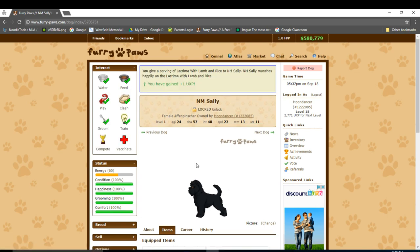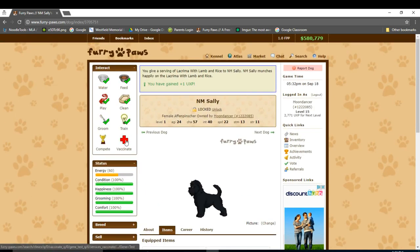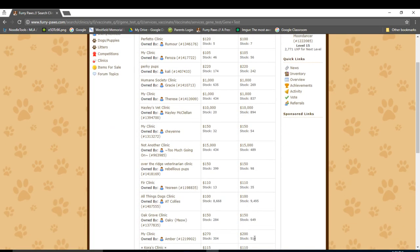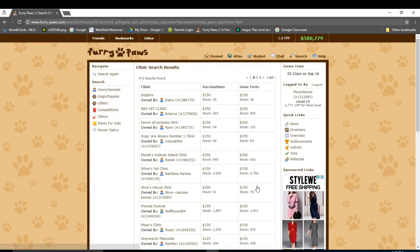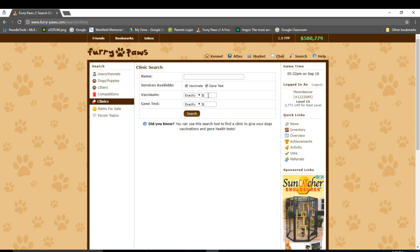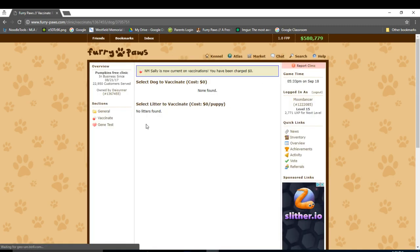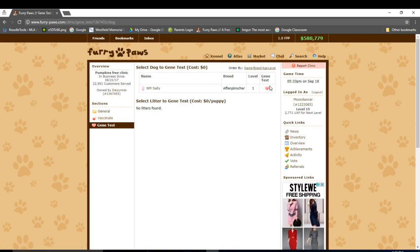Let's go back to our dog and equip her with a plain white collar, the purple leash, and also blue food. Now we can feed Sally. Now we've completely equipped Sally. Before letting her compete, though, we need to vaccinate Sally. If you click on this button, you'll see a list of all the clinics. However, if these are too expensive, you can also search for a clinic right here, and you can search for a specific price — let's search for a free clinic. Free clinics are especially useful because they don't cost anything to vaccinate or gene test your dog, which is extremely helpful as you get more dogs. So let's vaccinate Sally. Let's also gene test her. Gene testing shows your dog's genetics, and vaccinating is required for the dog to compete.